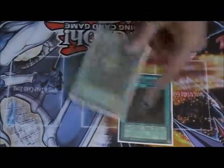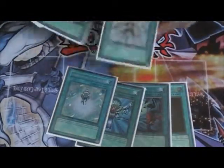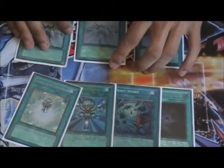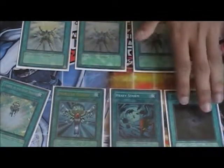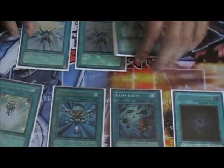My spells are: one Allure of Darkness, Heavy Storm, Monster Reborn, Charge of the Light Brigade, and three Solar Recharge. That's pretty much it. I don't want Dark Hole in the main because I really don't think the deck needs it. Field presence is a huge thing in this deck, so clearing the field is no big deal for me. I side it instead.